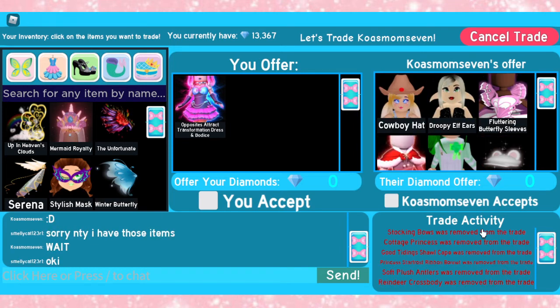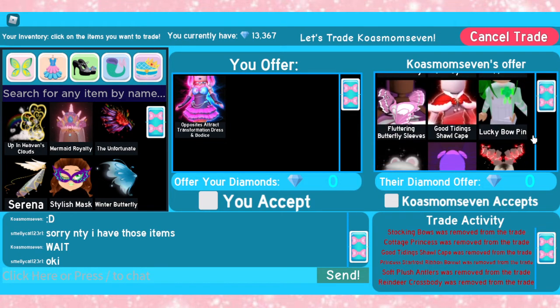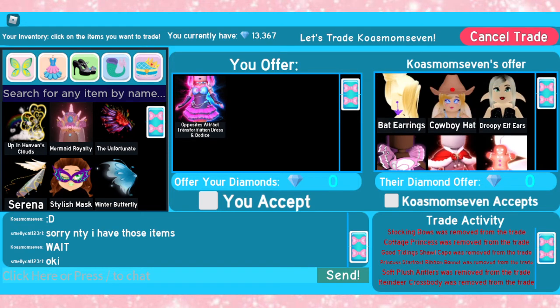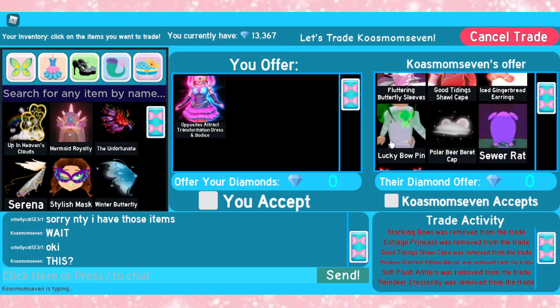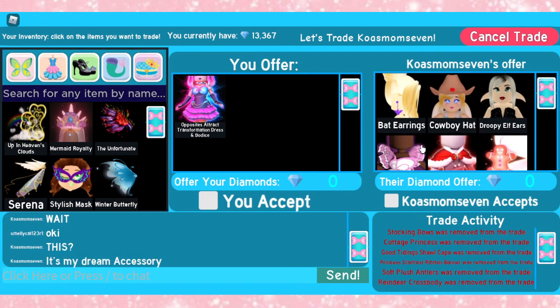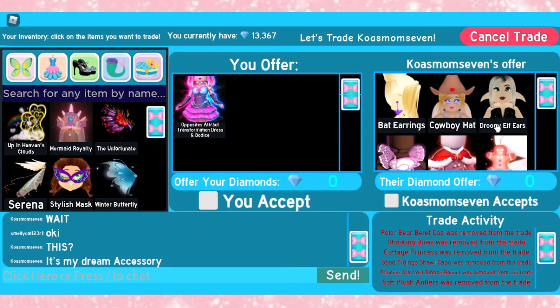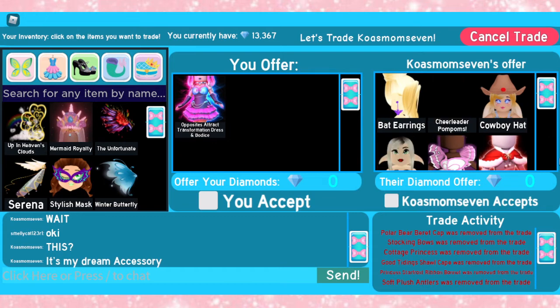So I told her that I have those items, so I wasn't looking for them. She asked me to wait and removed them, and she added new items, except for the Soft Flush Antlers. And now she is currently adding some more items. She added bat earrings, cowboy — you guys can see it — drippy elf ears, and fluttering butterfly fleets. I have all of these items, and I just don't really think that they would be worth the Opposites Attract dress, because I'm pretty sure most of them were free items. So I'm really, really sorry.